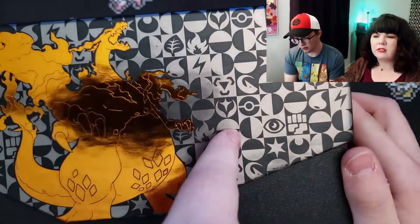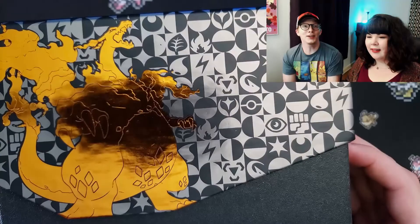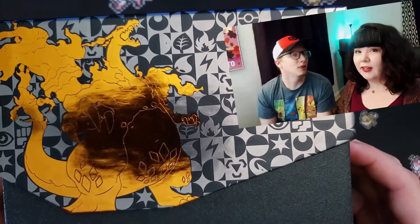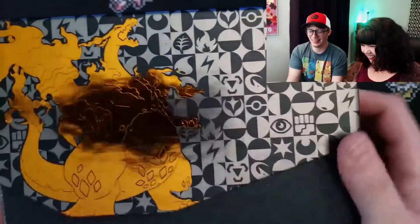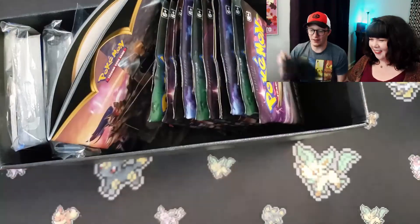Why is this Kingdom Hearts? Am I wrong? Riku! Sora! Riku! Anyway, so inside of this there is more cardboard. In your face, John. In your face, cardboard. 3D cardboard.